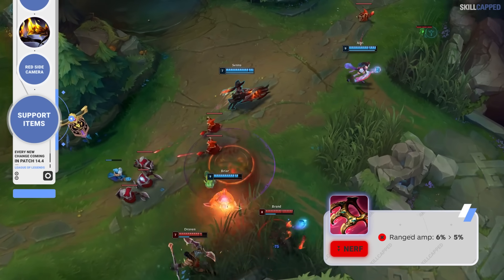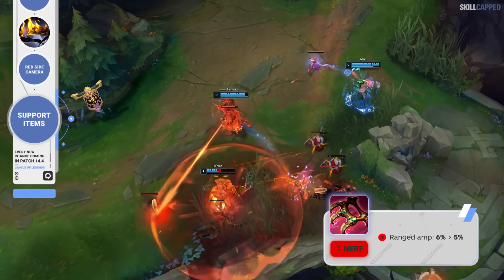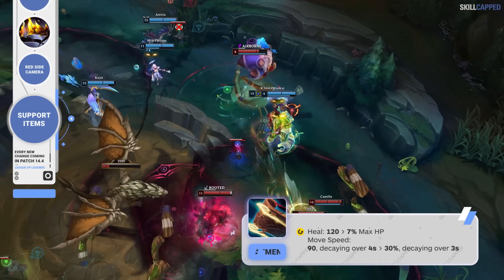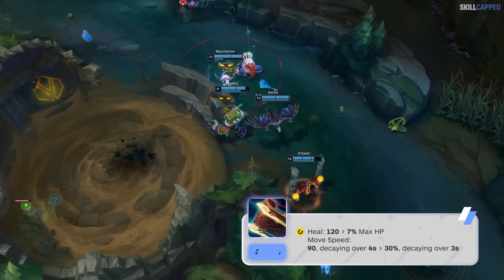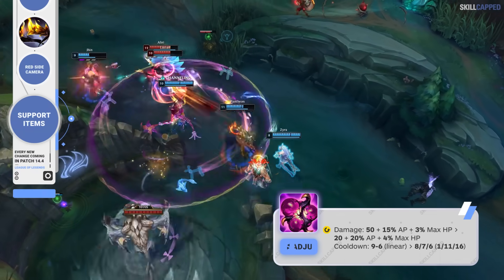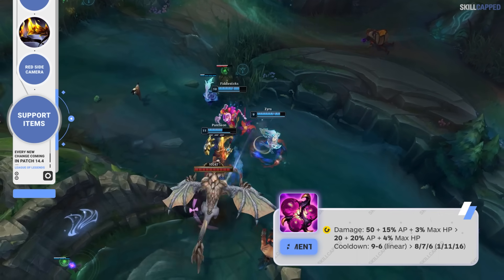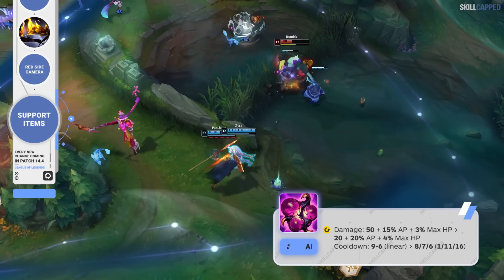There's also some changes to support upgrades being thrown in as well, with Bloodsong having its ranged damage amp lowered from 6 to 5%. Solstice Slay will have its movement speed changed from 90 flat to 30%, and duration on Solstice Slay is down from 4 to 3 seconds. Heal is also adjusted, going from 120 flat to 7% max health. Sazak's Realm Spike is seeing a huge nerf to its base damage, going from 50 to 20. AP ratio, however, is going up from 15 to 20%. The max health damage is up as well from 3 to 4%, and cooldown is being changed from 9 seconds at level 1 to now 8 seconds at level 1.